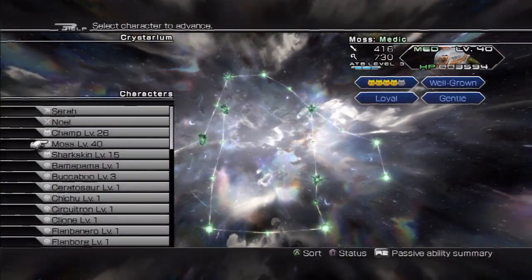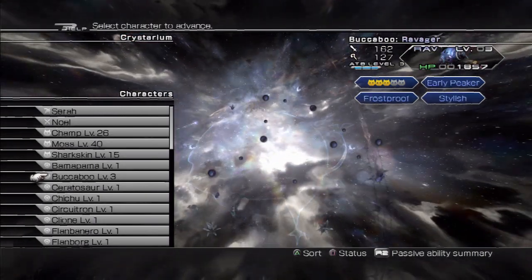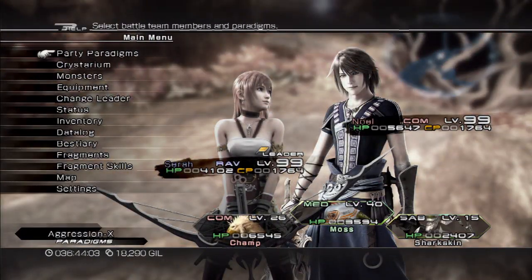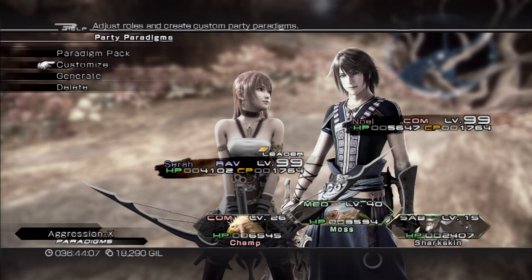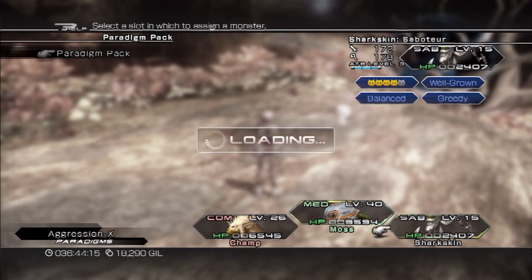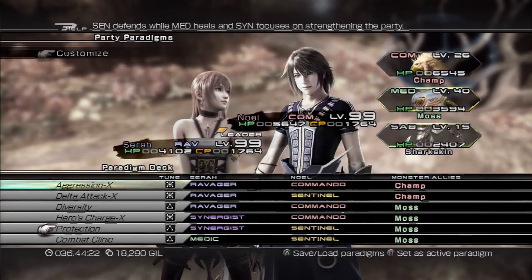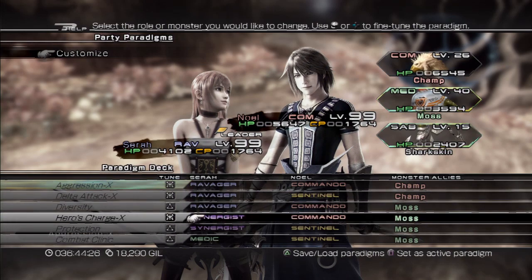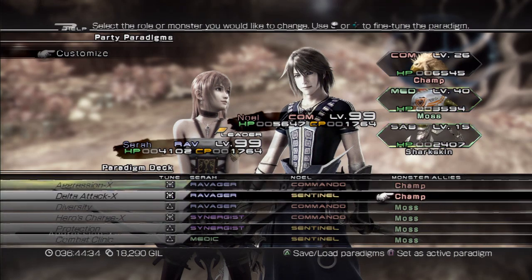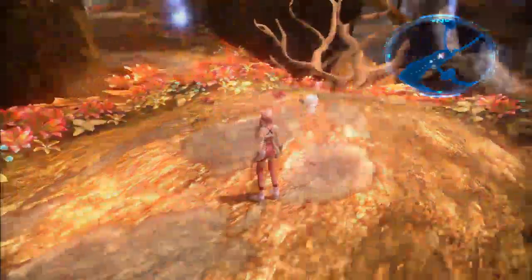Does each monster have their own constellation? Each class of monster has a similar layout, but there are definite differences in how the constellations are laid out. You can have three monsters at a time in your paradigm pack — that's just the monsters you can access at any time during battle. I have Moss, Champ, and Sharkskin. When you customize your paradigms, I have a bunch where Sarah is a magic user. I mainly use Champ for the first two paradigms, and the others are for when I need healing — that's Moss, because he's a medic.